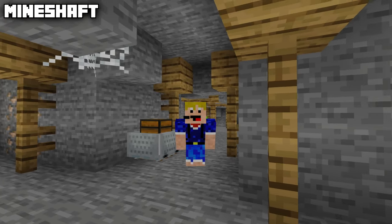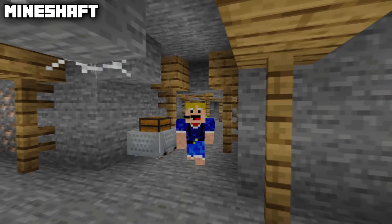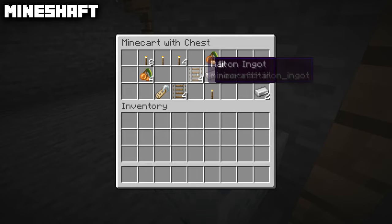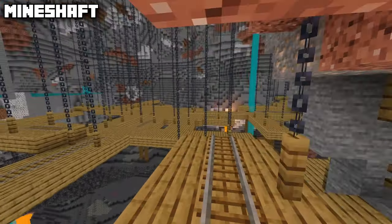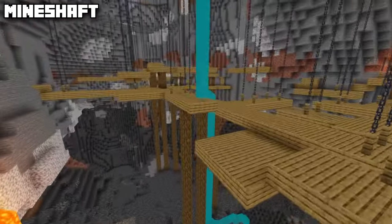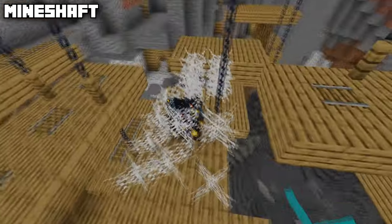The next underground structure you can find is the mineshaft. There are two different types — the regular mineshaft and a badlands or mesa mineshaft. These mineshafts contain minecarts with chests with some nice loot, a whole lot of cobwebs and oak planks, areas with chains and hanging platforms, and also cave spider spawners surrounded by cobwebs.